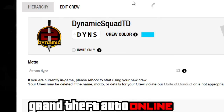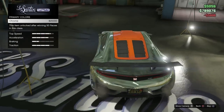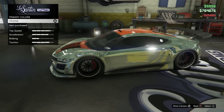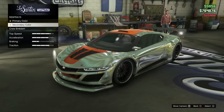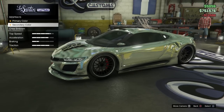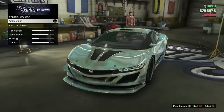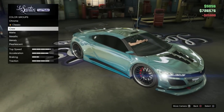Same process again — you need to alter your crew color. The RGB code for the neon blue is: R set to 5, G set to 193, and B set to 255. You can also enter the hash code to make it quicker. Both RGB codes will be linked in the description below. Once saved, add chrome as the primary color and add the crew color as your secondary color.